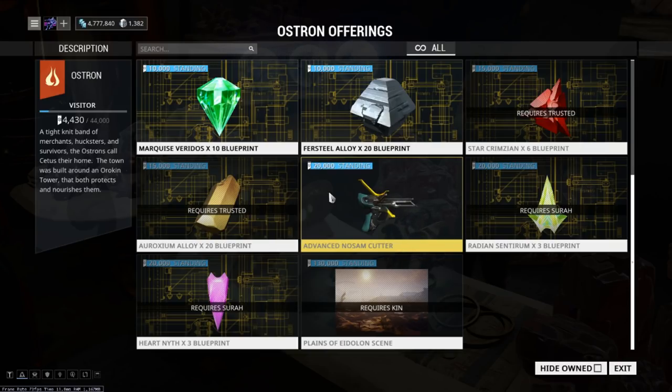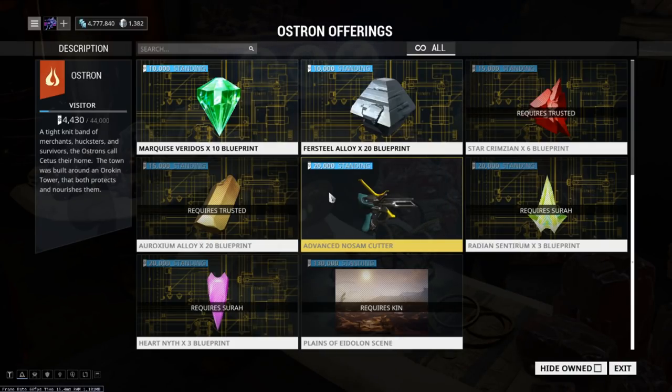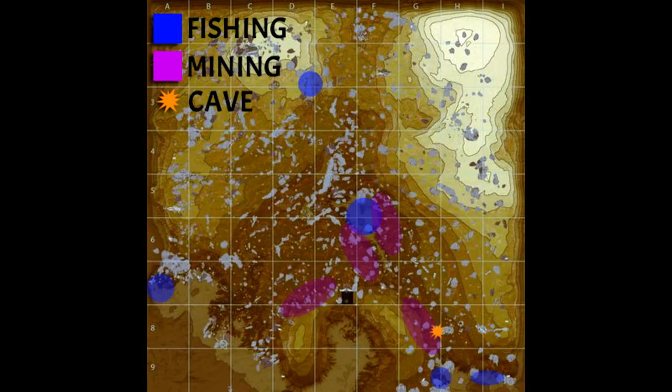We're going to head over and I'll show you the most important part — probably what you've been looking forward to most: a few tips I found while fishing and mining, as well as an entire map and the locations for all the fishing and mining spots that I found work best. Here we have a quick map with a legend that I mocked up myself to help you guys understand where all the locations are. All the purple areas are the mining areas — mostly areas with a lot of rocks, and a high rock density means a higher chance of nodes.